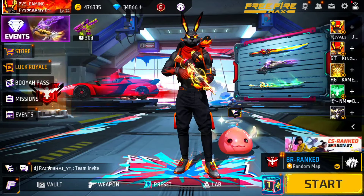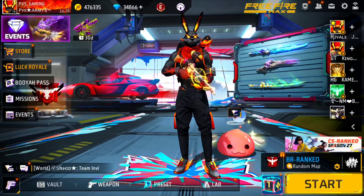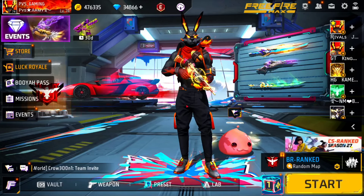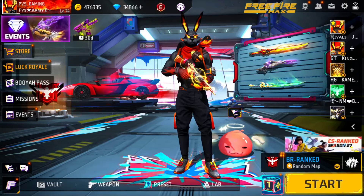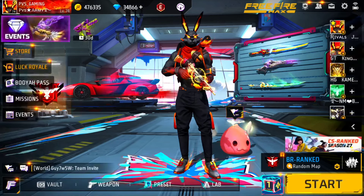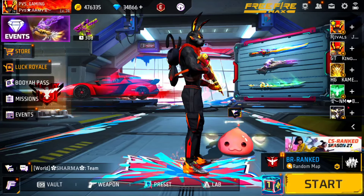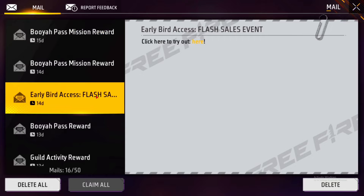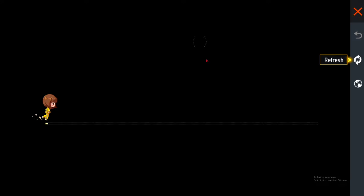If you want to know about the flash event, you can get the details. In this flash event, you can get a 50% offer. In that flash event, you can get a bunch of bundles, a bunch of emotes, and a bunch of backpacks.